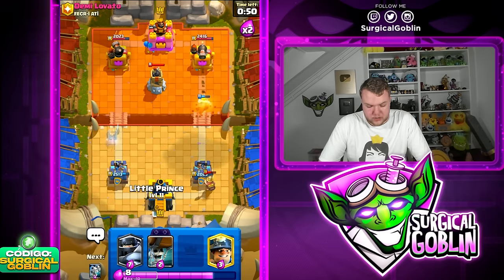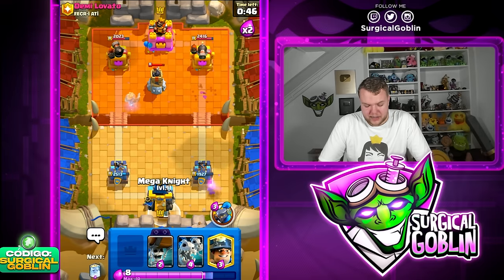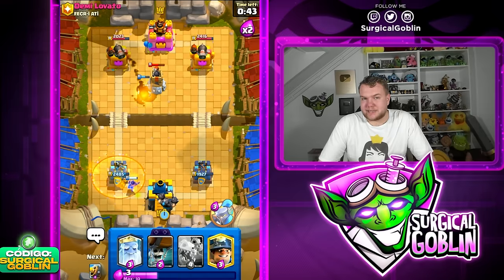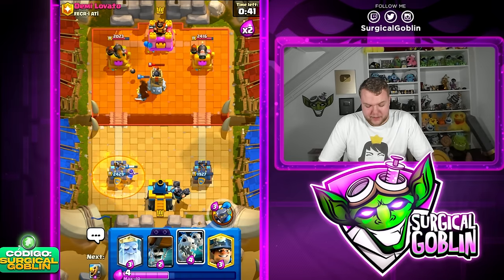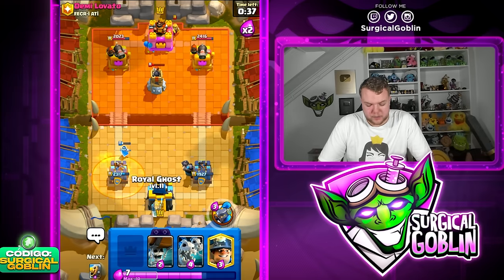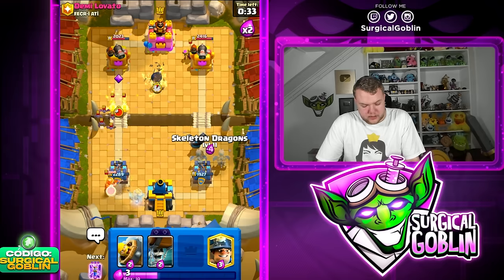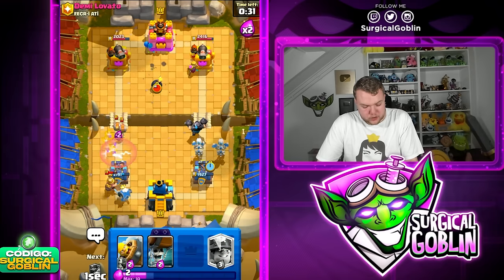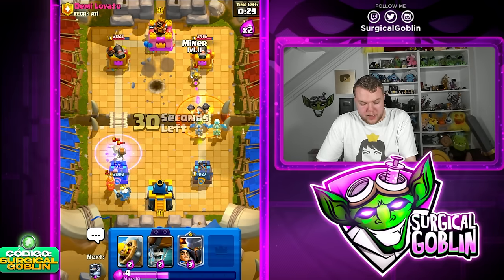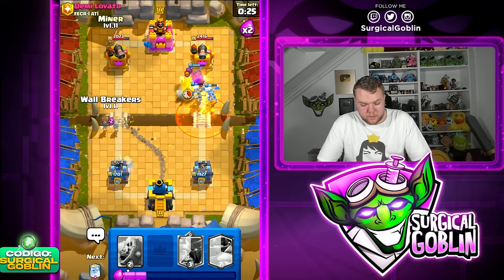Let's go Barbell plus Zap to kill those Wallbreakers. Let's go Little Prince on the left side — always important to go in the lane where he's not attacking, to force out the Poison where he doesn't want to use it. He used it here because it's still a good play to Poison away the Little Prince, but of course he doesn't really want to use it there. Let's go Skeleton Dragons with the Evo Zap in cycle.